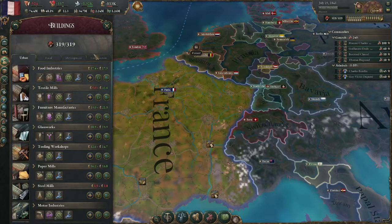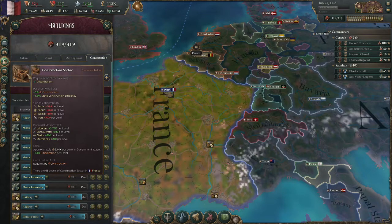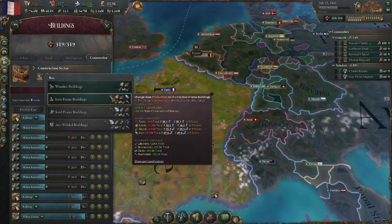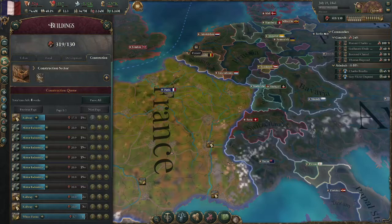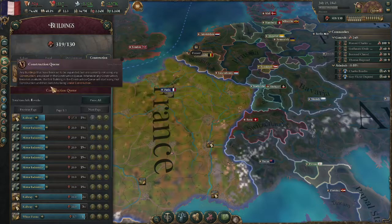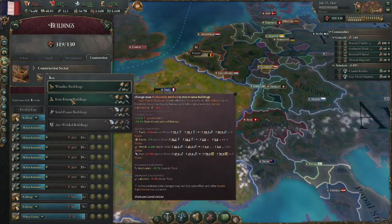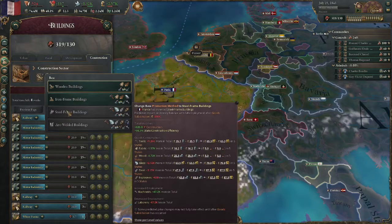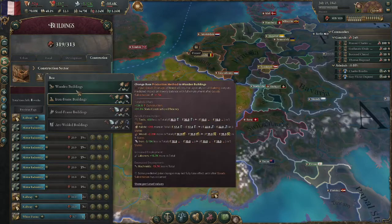The first thing I'm going to talk about is construction. What does this do? It gives you 5 construction and 1% construction efficiency. That actually changes depending on which one you use — if you click the wooden ones, it's 2 construction and 0.5 state construction efficiency. Obviously you want higher, no matter how detrimental it is on the economy. The higher, the better.